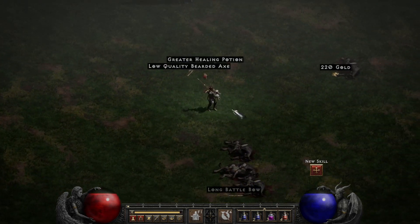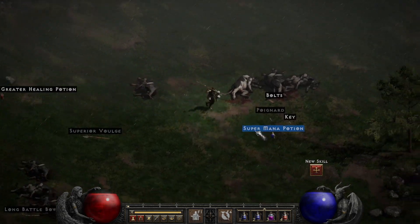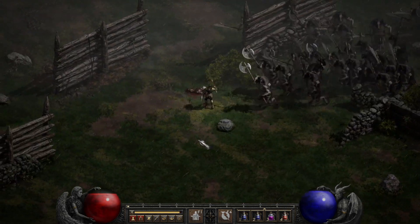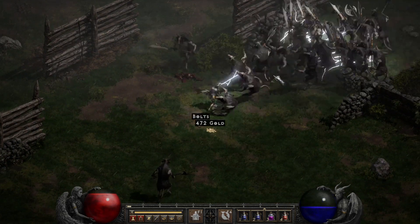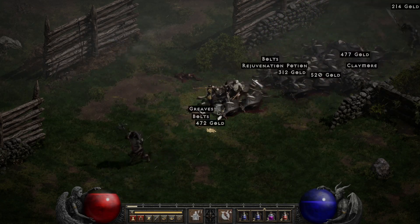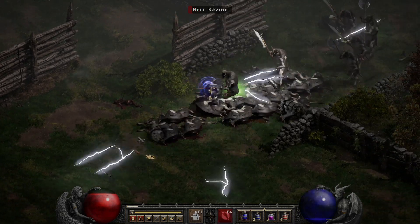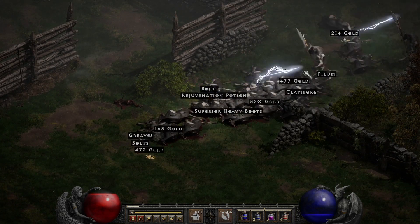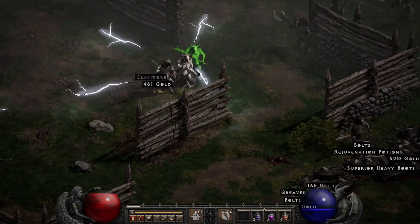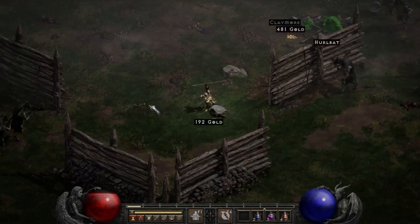We want a colossus voulge if it's four open sockets — it wasn't, so we're not going to worry about it. We probably could have grabbed more magic find but I don't think it even matters for this area because none of these guys are like very special — they're all white-named enemies, there's just a lot of them. This is usually a good spot to get runes or whatever later on.